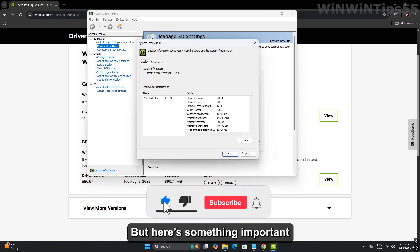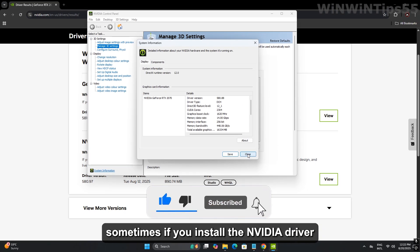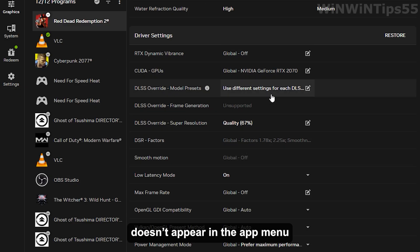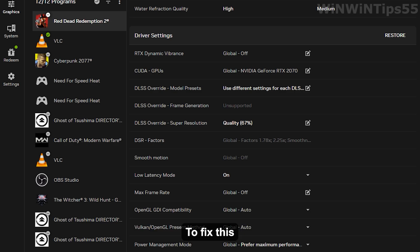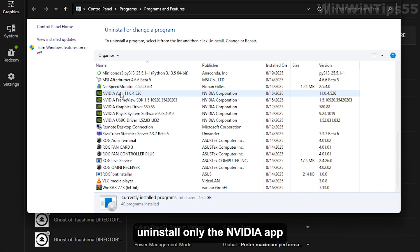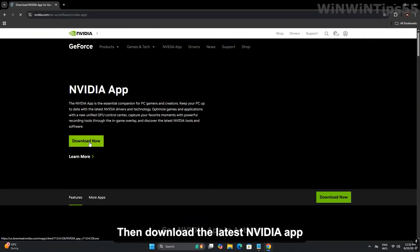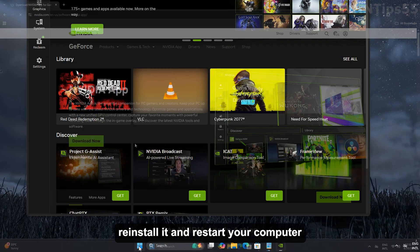Here's something important. Sometimes if you install the Nvidia driver together with the Nvidia app, the DLSS override option doesn't appear in the app menu. To fix this, uninstall only the Nvidia app — not the driver — then download the latest Nvidia app directly from the official website, reinstall it, and restart your computer.